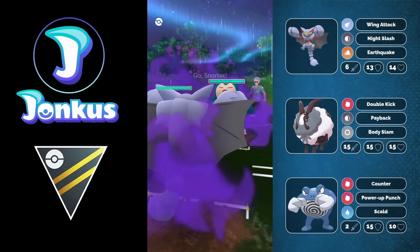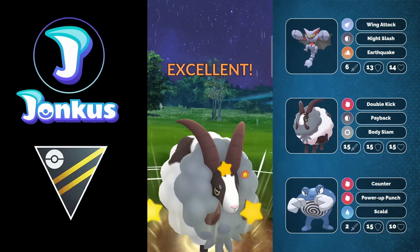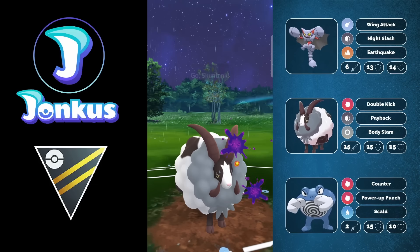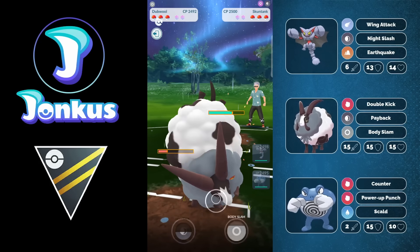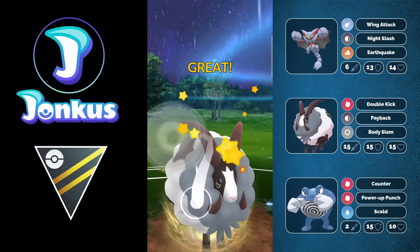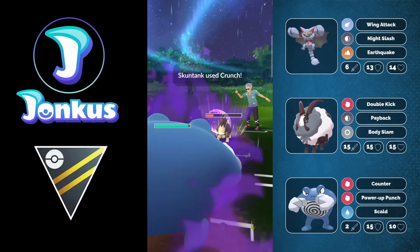Second to last game, we encounter Snorlax in the lead. I swap out immediately since we have two Fighting type fast moves in the back. I go for Body Slam first which is kind of unusual, but it actually helps with the clock since I was the one that swapped out first. Dubwool is a fairly spammy Pokemon, and this might allow me to swap out earlier later on, getting into my Polywrath before the opponent can knock me out. I go for another Body Slam and allow them to farm me down.